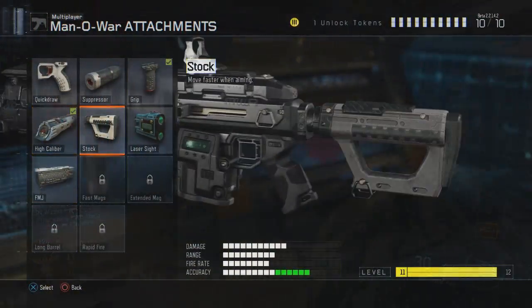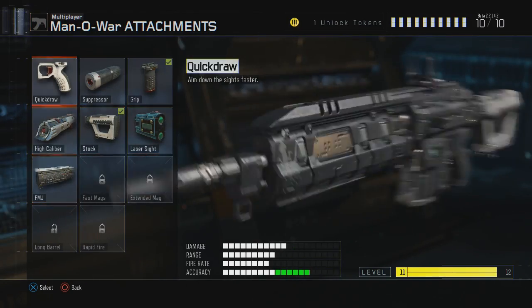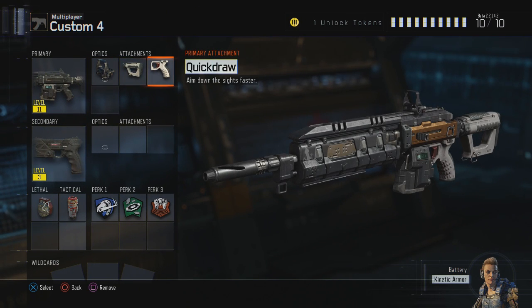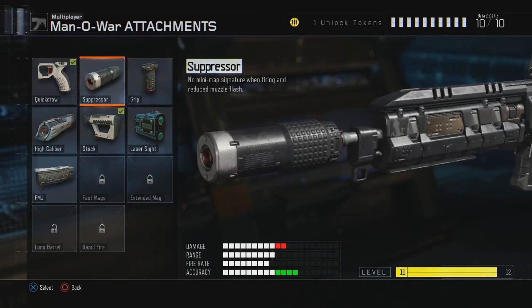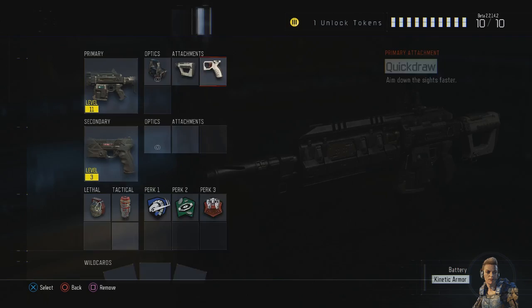Another great weapon is the Man-O-War from the assault rifle category. It's a lower fire rate compared to other ARs but has high damage — it just destroys enemies. I'm running a slightly different class setup: red dot sight, stock, and quick draw. The main change from the Razorback class is swapping to Anti-Up in the second perk slot to chase scorestreaks. The Man-O-War is a great weapon to rank up with early in the game.